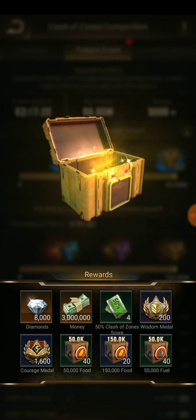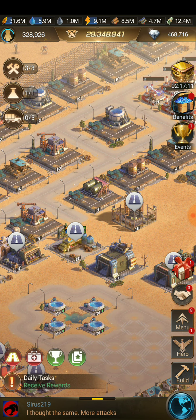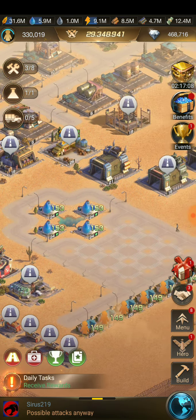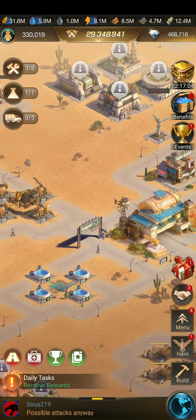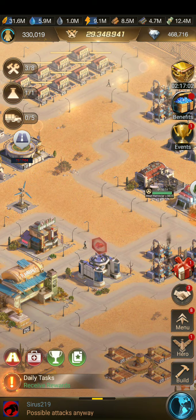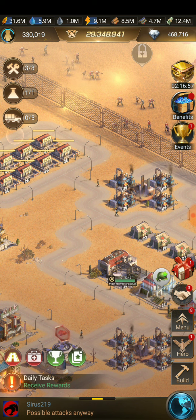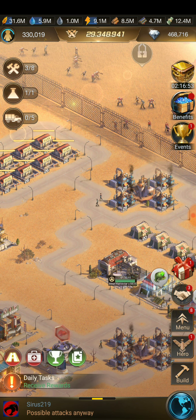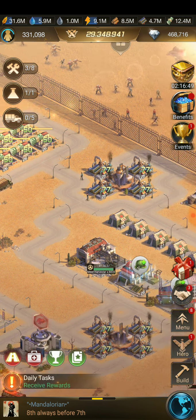Number one: we do not under any circumstances do warehouses on Building Day. We do warehouses on any other day. Number two: if it is a resource such as water, food, fuel, lumber, iron, or even the banks, you do them on Building Day — but you do them when you are in between hours and you just need a purple chest or a gold chest to fill in the blanks.